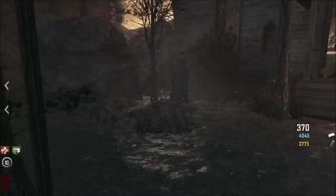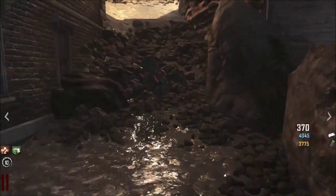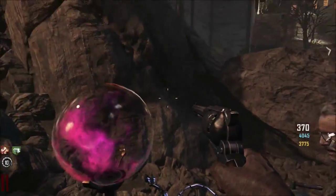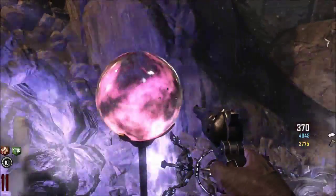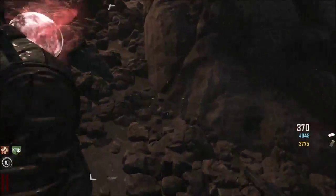Hey guys, Damien here with the first step of the Easter egg for the new map Buried. There are four orbs located around the map and you're going to have to use a new wonder weapon, the Paralyzer. As you can see, it makes the orb into somewhat of a crystal ball, and here are the four locations.